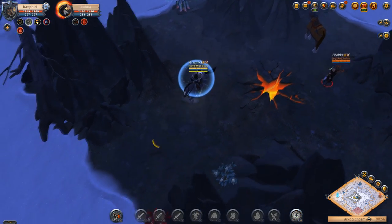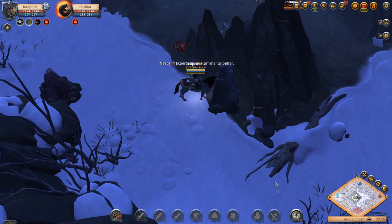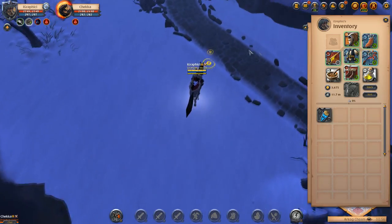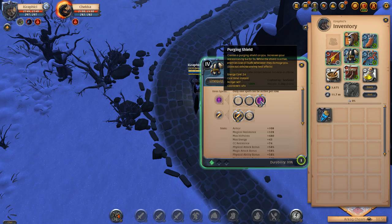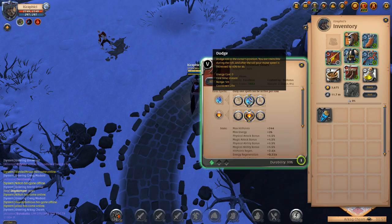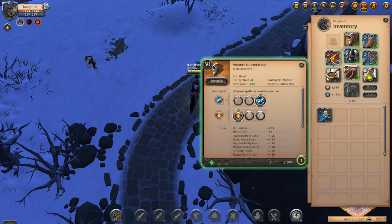Looks like we might have a player trying to kill us — he's running a nature staff, which is going to be a lot of healing, and he's running T6. We might challenge this if given the opportunity. Let me go over the other build quickly while we wait. The other build uses the mage robe and the purging shield, which purges buffs and gives you 64 resistances for five seconds — very strong.